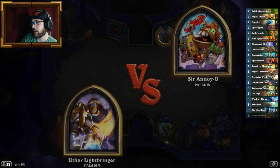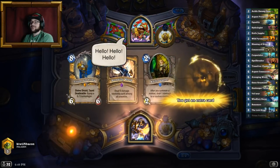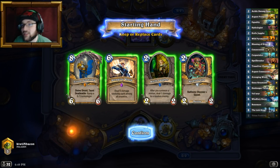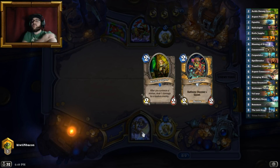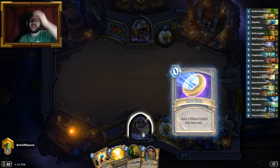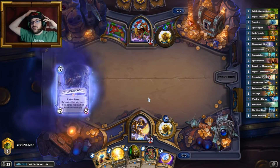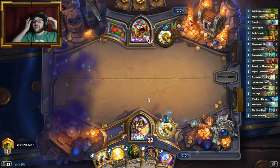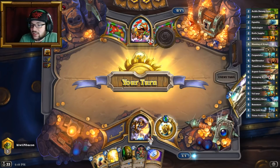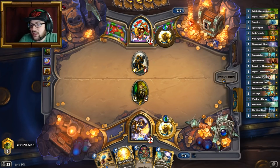We start with a knife juggler. Let's see what we can do — we're playing against another paladin. We have the coin so we can coin knife juggler into other stuff. I'm wondering if he's playing control paladin, in which case it might be a little complicated, but it seems like it's going to be a mirror match. Let us enjoy this great game of Hearthstone — I'm going to coin out knife juggler and put down some stuff on the board.